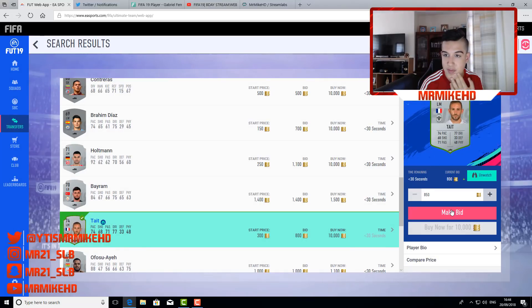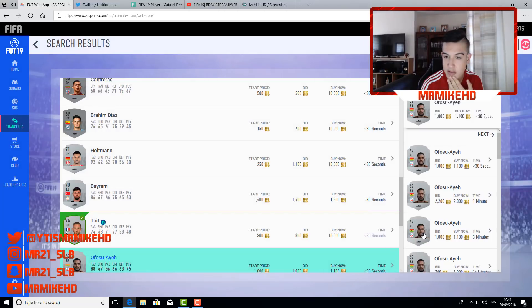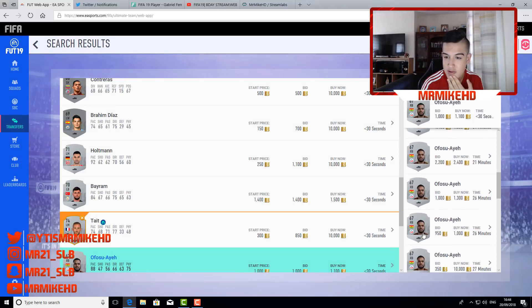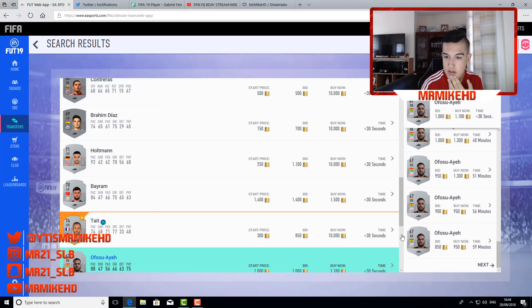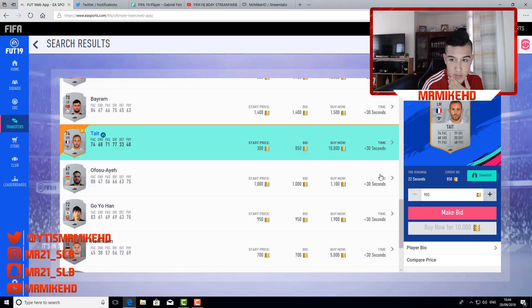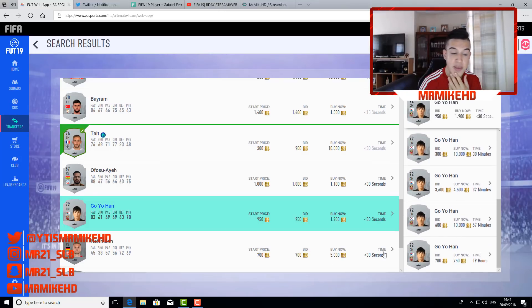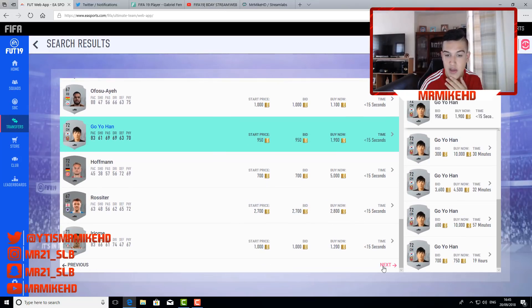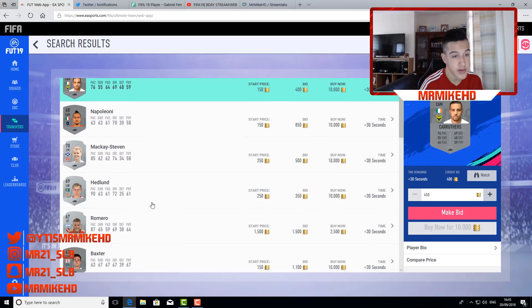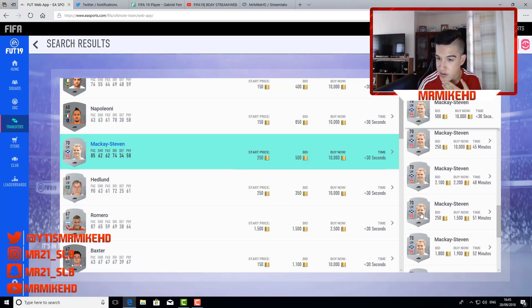This Ofusu — cheapest one is 1.1k, then 1k — I'll pass on that. I'm going to chuck another bid on this guy. We've got this Goyach Han card. Don't forget — be patient. It won't be instant. You make 400 coins which is the good thing about it, but you've got to be patient. You can't expect to win every bid.